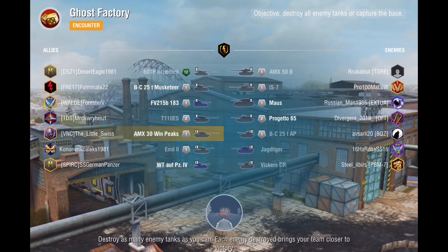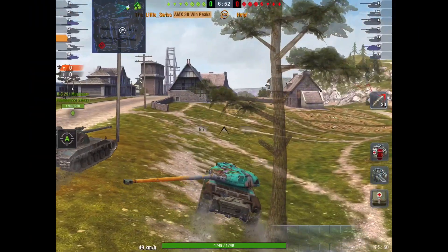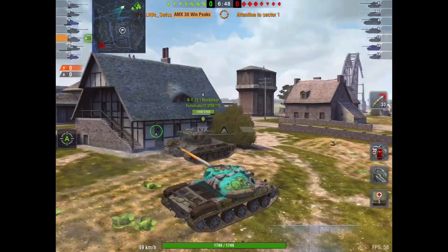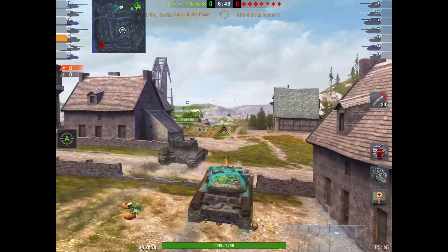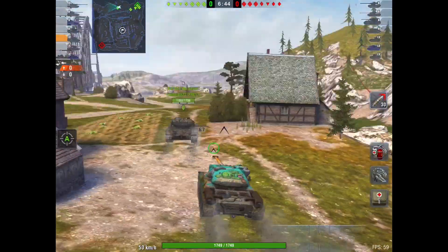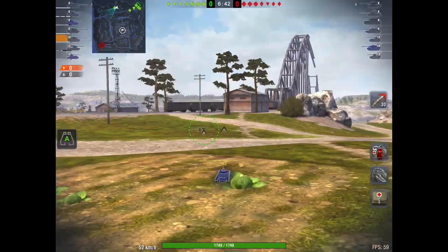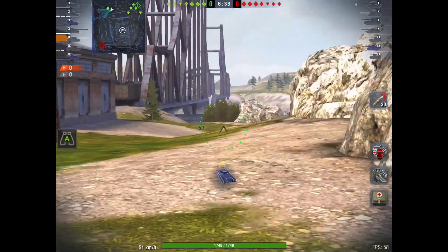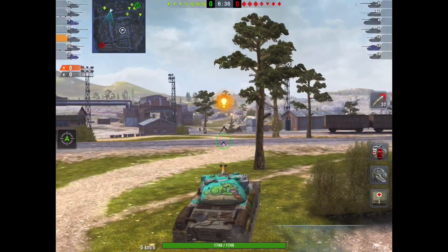Hi peeps, it's Junction 6 here with another battle. This one we've got the little Swiss in his AMX 30 on Wind Peaks - not very nice camo, but he likes it. It's gonna be fast and furious; this thing moves around the battlefield like lightning.